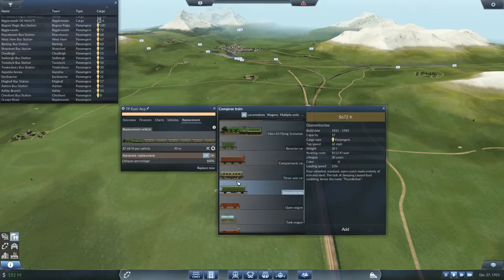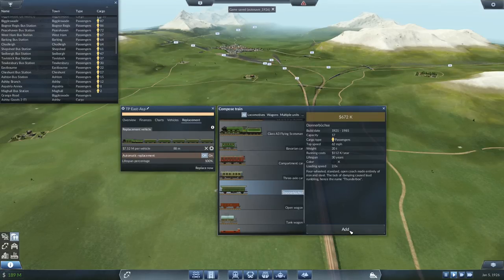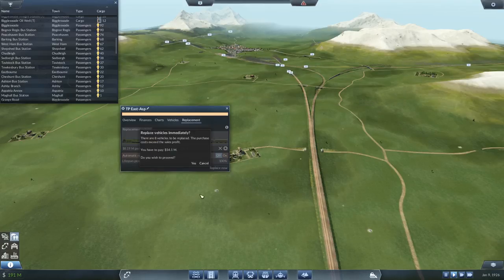It's a bit more passengers and a bit more money as well. I guess we'll put the new ones on - let's at least have a look at them. Get me off the three-axle cars and put these on, one through five - actually let's go up to six. Replace now - 50 million. Oh god.